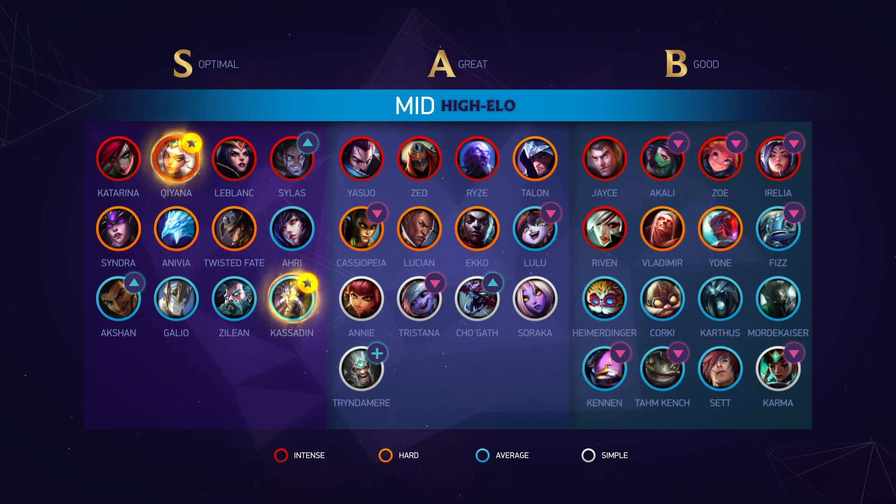Mid saw a few tweaks and adjustments. Ryze got hit with a longer cooldown on his E and a lower AP ratio on his Q. Ultimately Ryze has always had an atrocious win rate in solo queue and this won't help him out, but in the right hands he's still a very effective pick. Fizz had the 11.18 changes reverted and then a lower cooldown on his E, but ultimately he just hasn't been holding up too well in higher ELOs. Galio and Akali changes are really minor and haven't shifted things up too massively.